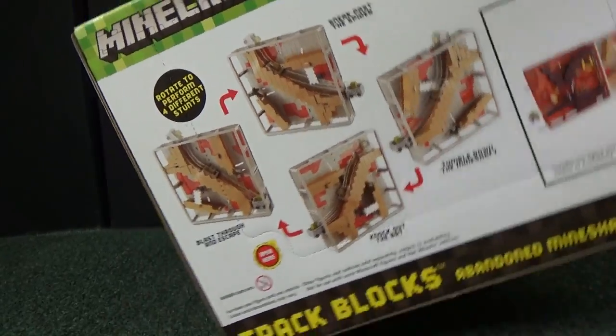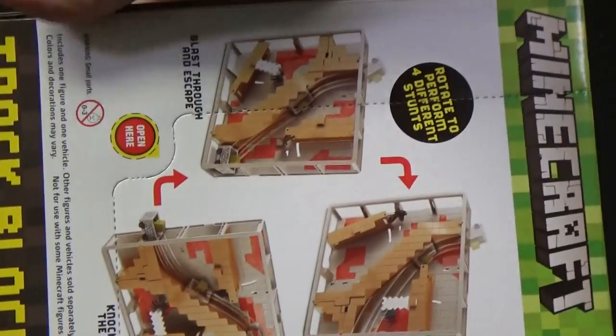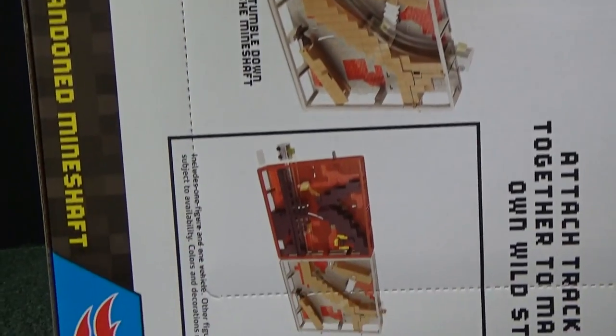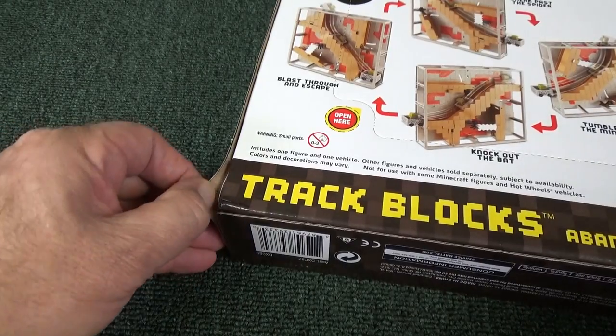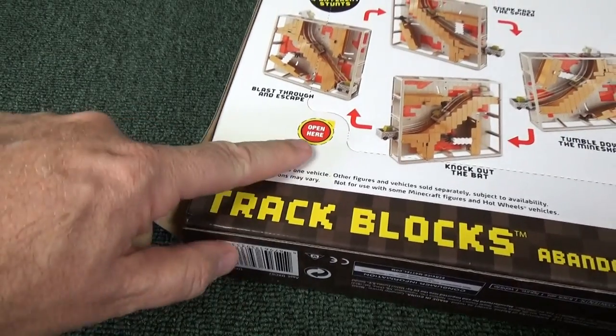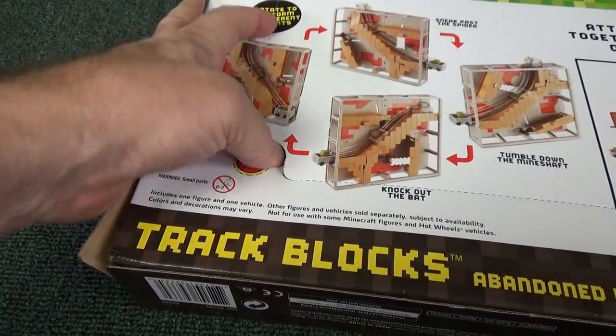Once you get your square, you're going to be able to turn it on the side and have a different stunt. What's cool is it looks like we can connect the two sets together. You can tear open the sides if you want, but they also have this easier opening spot where you just push it and that'll tear the cardboard on the back.